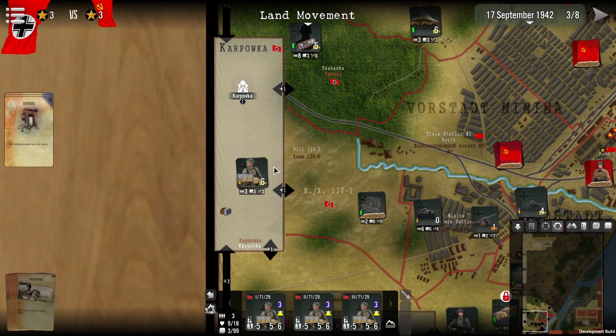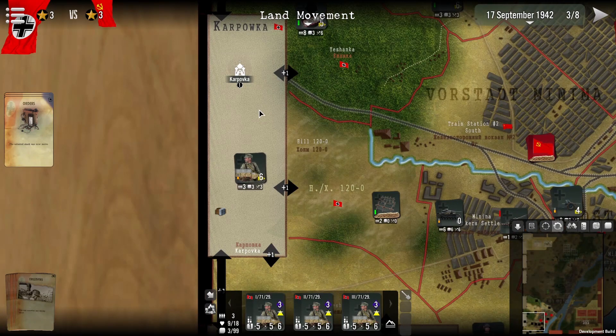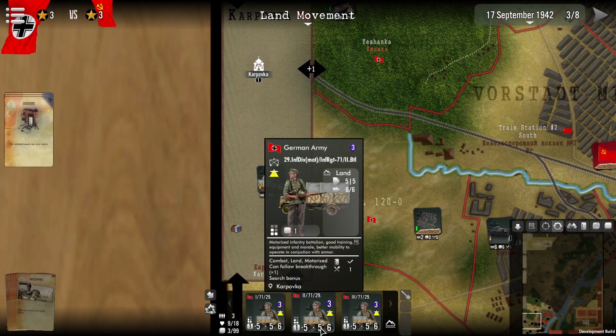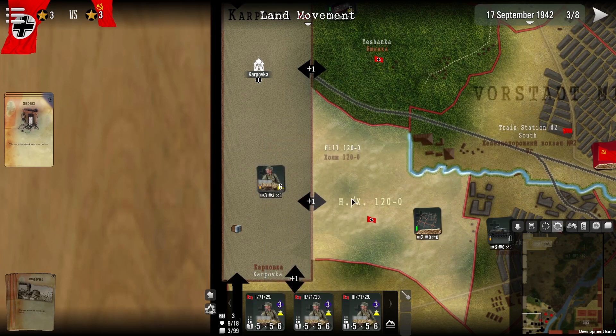We can see that we have the off map box over here. The arrows plus one indicates that there is a movement cost of one to be paid here. If we right click on this region, we can see that movement cost is one. If I take a look at our units you may note that they have six out of six movement points remaining, indicating that if they pay one point per region they could move six regions.